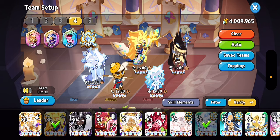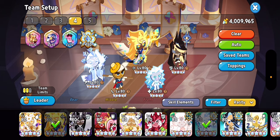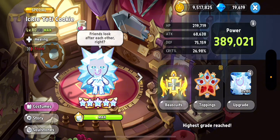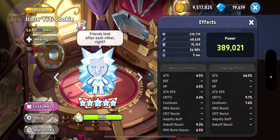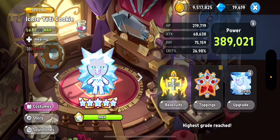Starting off with the first team, this is the burnt cheese scam that doesn't require White Lily at all. Going into the biscuits and toppings: for Yeti, you just want to throw on some random raspberries on him. He cannot have a two-second start — that will ruin the rotation. Raspberries just give him a lot more heal. The biscuit doesn't really matter.